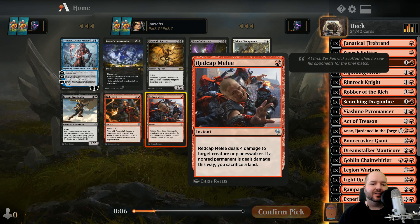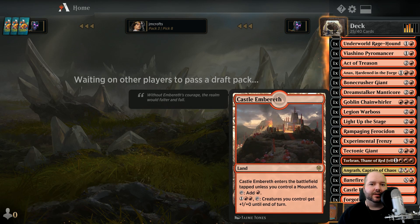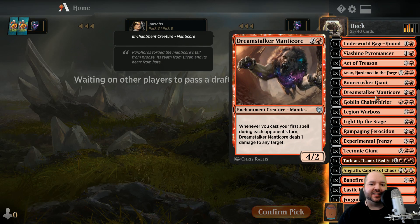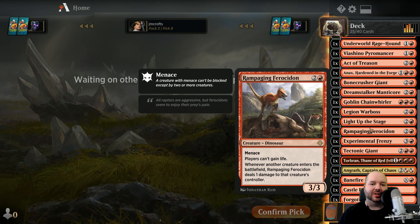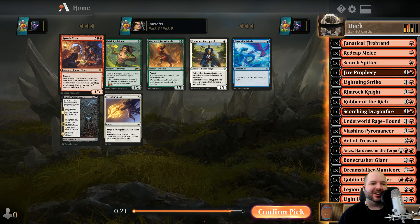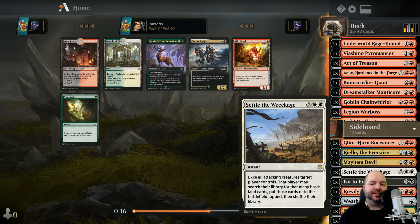Rage Hound - another good proactive two drop, exactly what I was looking for! We're cutting Weatherlight for sure. We actually have two lands in there so we don't have to cut that much. We'll run 16 lands so we need 24 playables - we have 23 right now. It's possible I could justify going to 15 lands because we have a cycling land, but probably too aggressive. Rowdy Crew wheeled - probably not going to play it for four mana. We'll probably cut Angrath too.